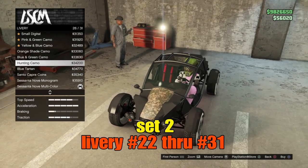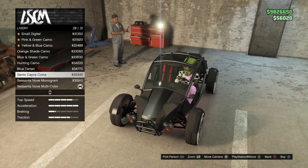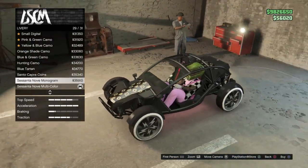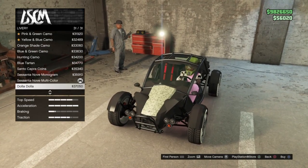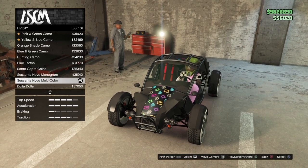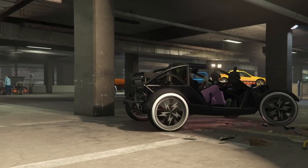These liveries here will transfer over to your Pounder, your Mule, your Speedo, your MK2, Patriot, Patriot Stretch, and your Menacer — those are the set two vehicles. I'm going to go with the Susanta Multicolor Livery here. You guys can transfer any one of these over to your vehicles if you want, but I'll go with this one for this video.